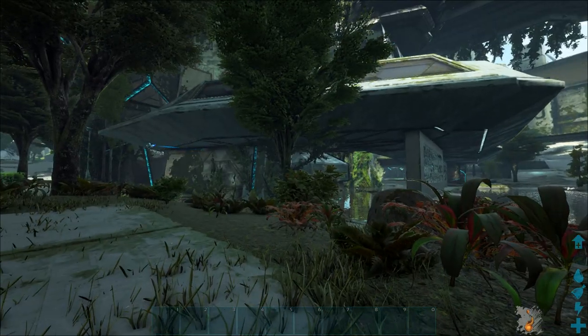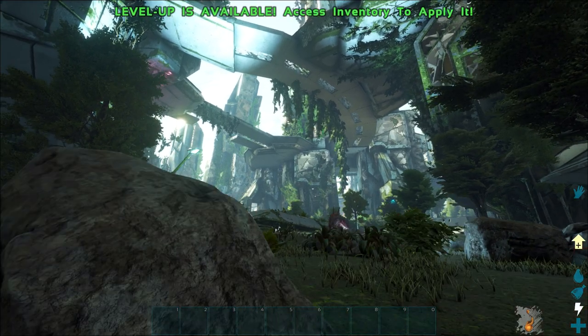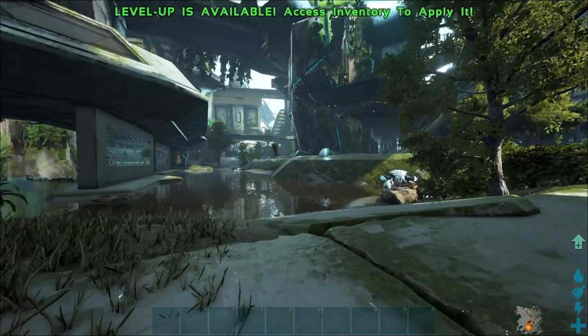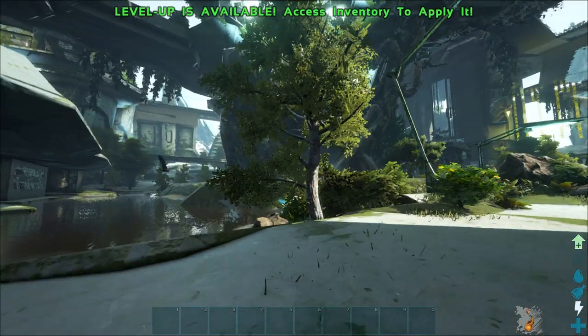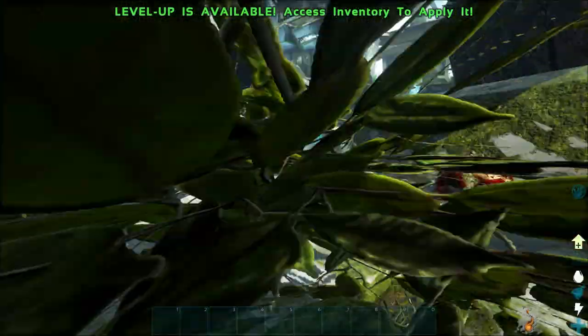The DLC has finally come out, and it looks like the map is a bit of a cross between Aberration and the island maybe? Because we've got all these structures and everything that we've found on Aberration, but it also seems to be relatively outside. Going into this, I know very little about...